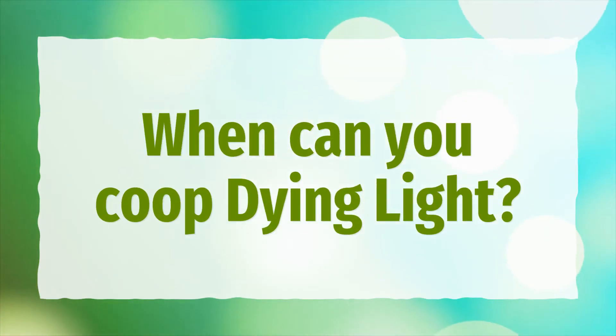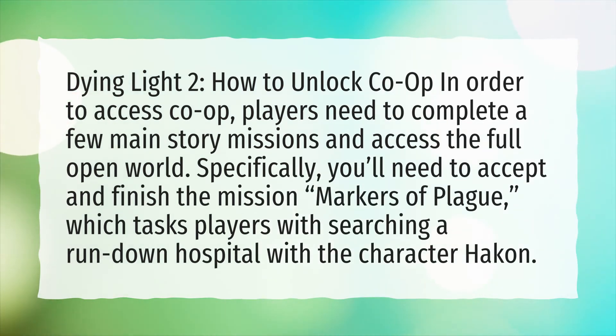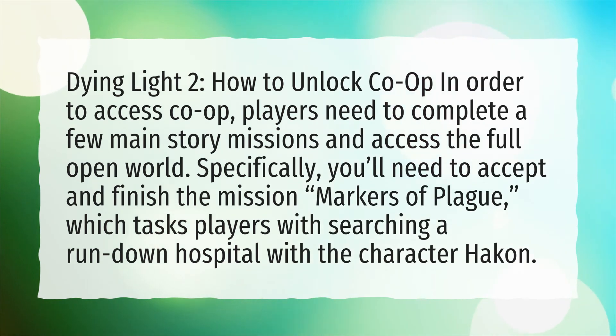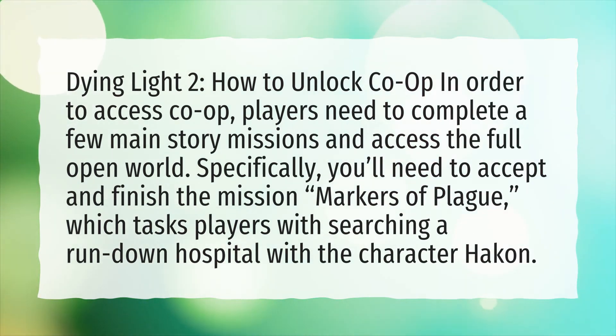In Dying Light 2, to unlock Co-op, players need to complete a few main story missions and access the full open world. Specifically, you'll need to accept and finish the mission Markers of Plague, which tasks players with searching a run-down hospital with the character Hacken.